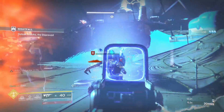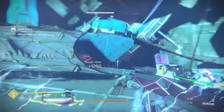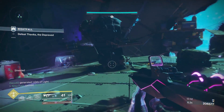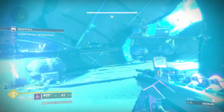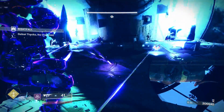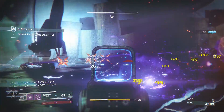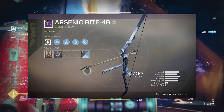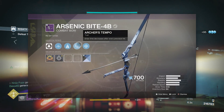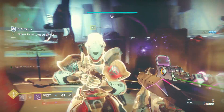Some other big changes: Wardcliff Coil saw a 25% damage reduction in PvE against bosses and vehicles. Bungie thought they went a little crazy with Wardcliff, and I do agree to an extent. The Titan Exotic Gauntlet Stronghold will no longer drain heavy ammo while guarding with Black Talon — very nice change. The Warlock Exotic Gauntlet Getaway Artist now correctly spawns a supercharged Arc Soul with Storm Grenades. Vestian Dynasty was removed from the general loot pool and replaced with Arsenic Bite, which can now have random rolls. I've gotten way too many Vestian Dynasties, so this was actually a nice change.